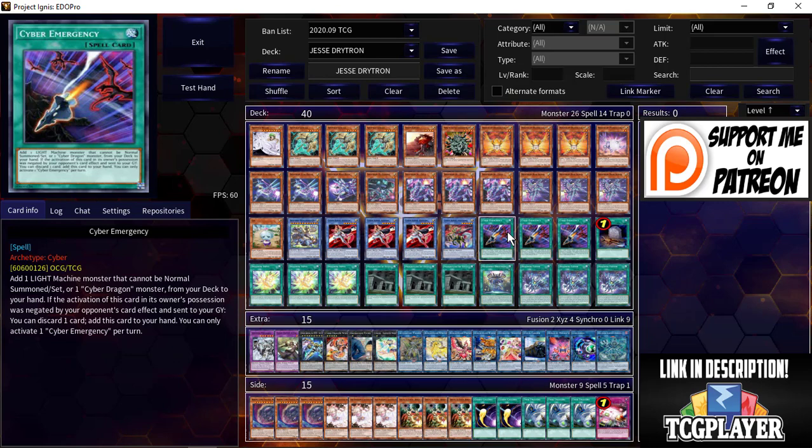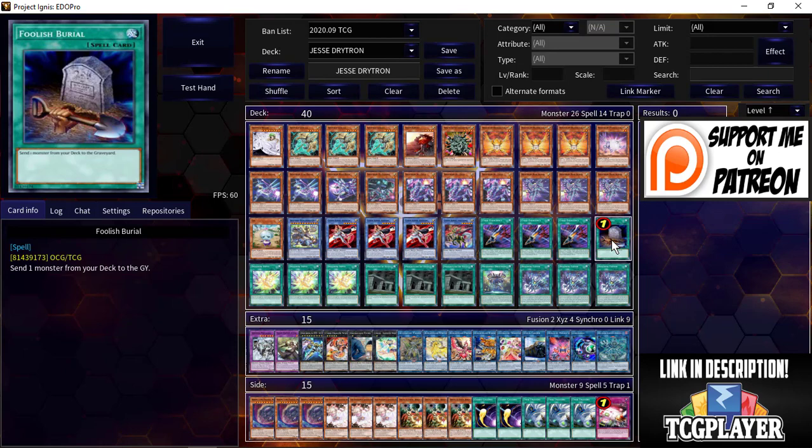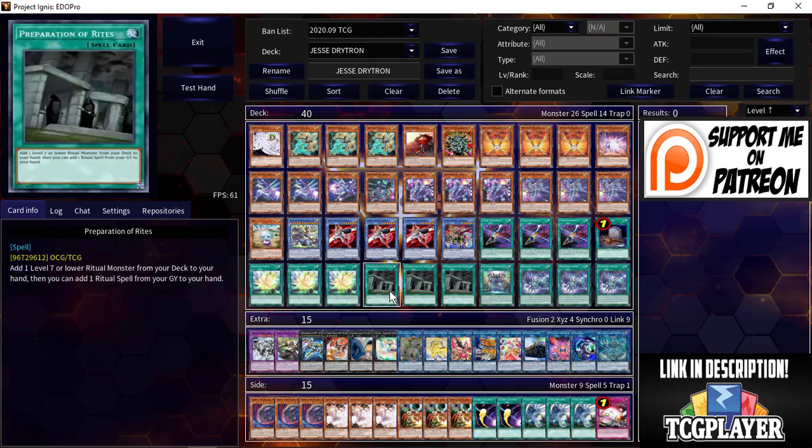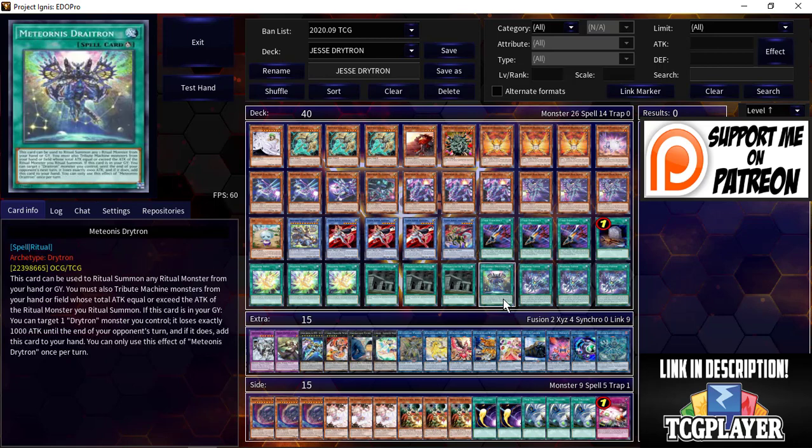For spells: triple Cyber Emergency, which lets you add light machine monsters — and that's exactly what all the Dry-trons are. One Foolish Burial, which combos with pretty much every card in the deck. Dry-tron Nova is your Exceeds from the deck, which is crazy. Three copies of Preparation of Rites — an old-school card from Herald of Perfection days — lets you add a level seven or lower ritual monster from your deck to your hand, then add a ritual spell. Not once per turn, so you can use multiple in one turn.